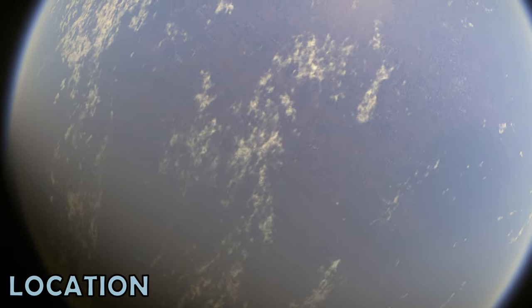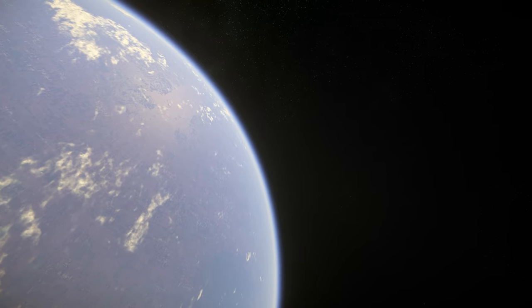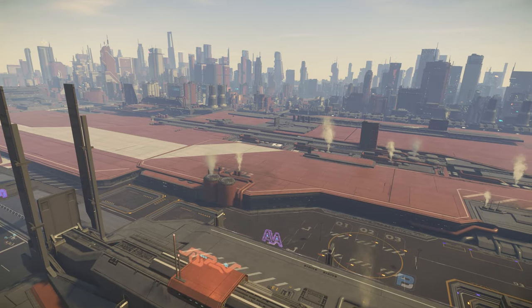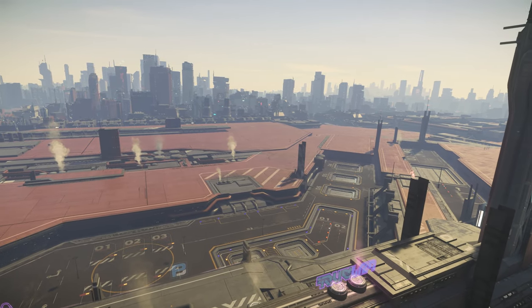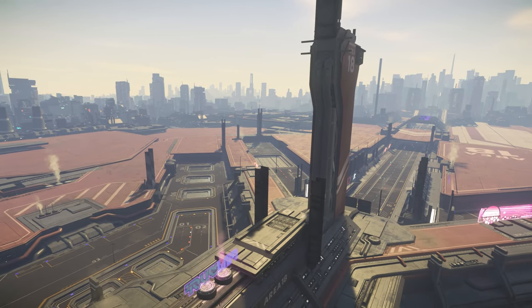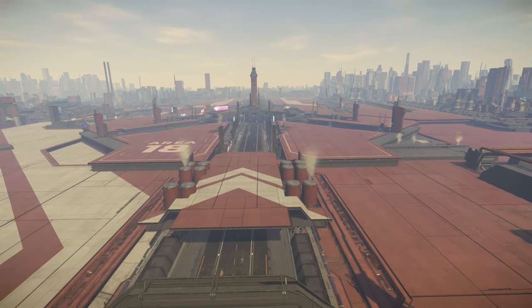You'll find the Riker Memorial Spaceport in the Stanton system, on the planet of Artcorp. You might be forgiven for thinking that this world covered with cities is reminiscent of Coruscant. The spaceport itself is in Area 18, which is the main hub for player activity on the planet. It can be quite hard to spot, especially at night, so look for the area with the fewest skyscrapers. There's also a nice red motif to the area, and somewhat interestingly, a highway thoroughfare running straight through the centre, almost like Schiphol Airport in Amsterdam.